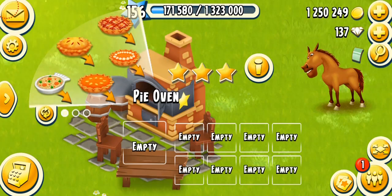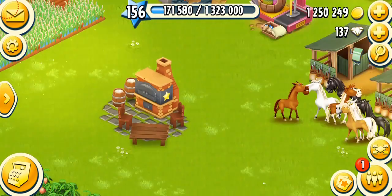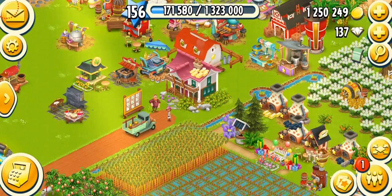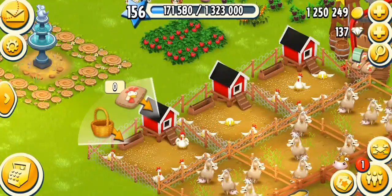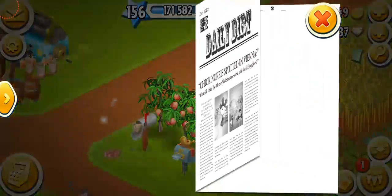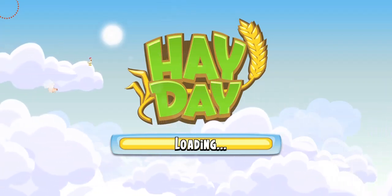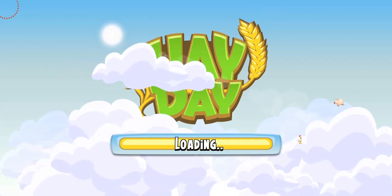There are about 11 total products. The first product, unlocking at level 14, is the carrot pie. Before talking about products, the basics you always need for pies are wheat and eggs — which I'm always short of. Wheat you can usually find in the newspaper; eggs can be a little challenging. I never get enough eggs. Wheat only takes about two minutes, so it's not as much of a problem.